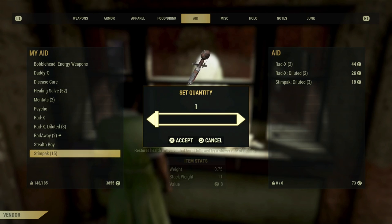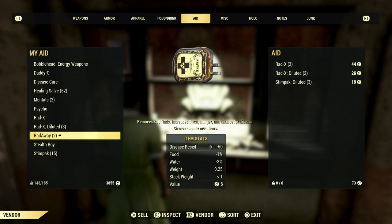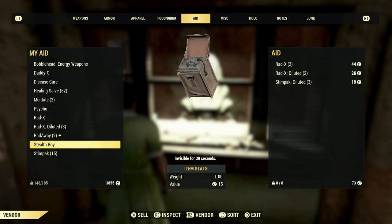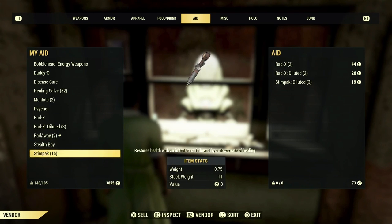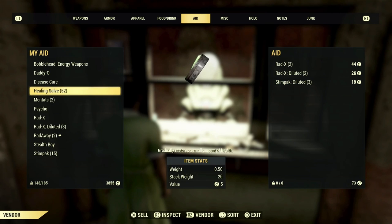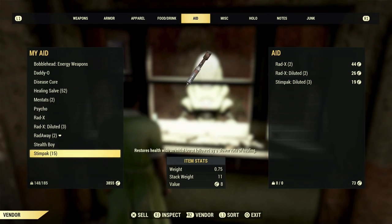You can also collect stimpaks and RadAways by clearing dungeons and doing events. These can help you massively as well — if you don't always use them, collect them and bring them to the vendor to sell. Don't sell them in your own vendor because most people won't pick them up, but selling to an NPC vendor is a really good way of making extra caps.